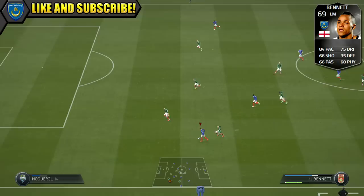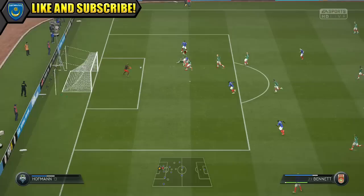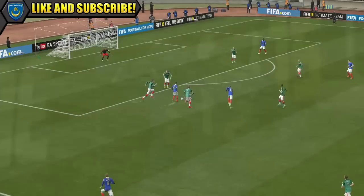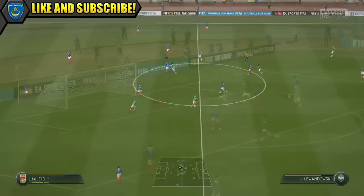Looking at Informed Bennett's card stats, his only real two standouts are his 84 pace and 75 dribbling — nothing else really stands out unfortunately. Pace-wise he's not too bad, nothing amazing, not really really fast, but it's okay enough as a winger. He still managed to beat some players on the outside and he's great for cutting in as well.